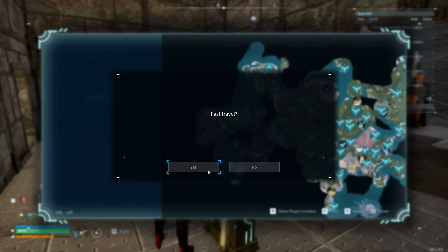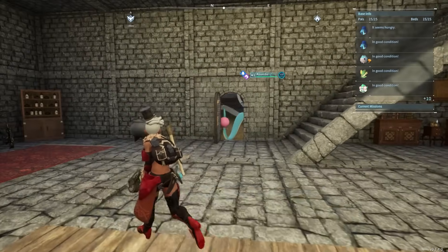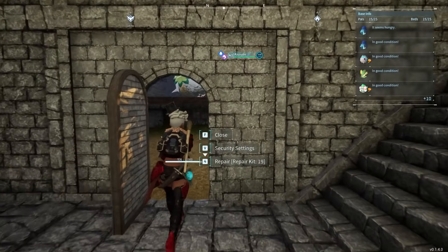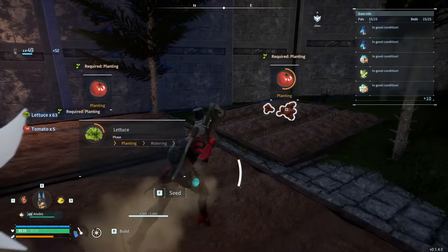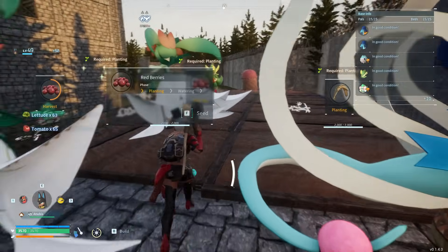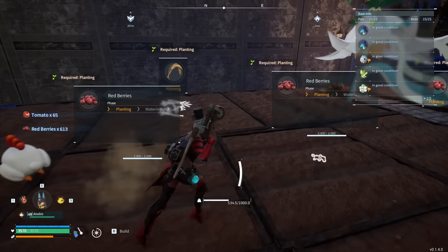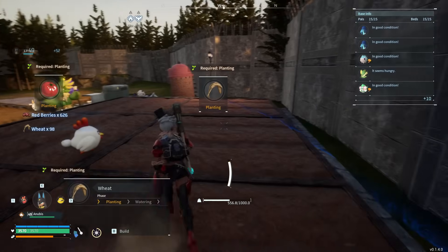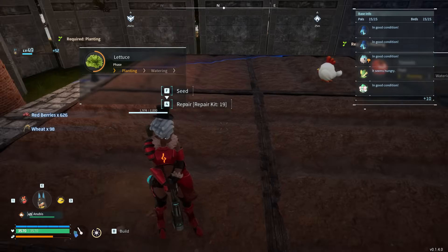The first thing we're gonna talk about is your farm setup. The number one thing I want to preface with this video is the best thing you can do is just prevent them from getting hurt in the first place. What you want to do is get yourself a farm. The most important things to farm are lettuce, tomatoes, and wheat. You always want to have berries too, but primarily wheat, lettuce, and tomatoes.